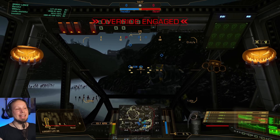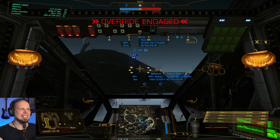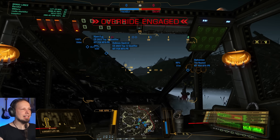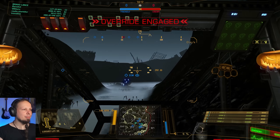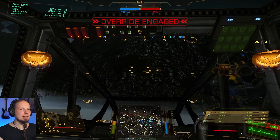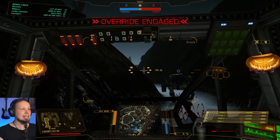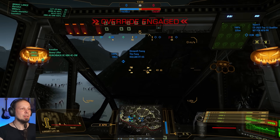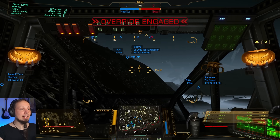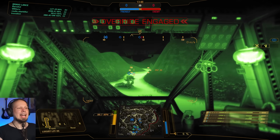Alright guys, second game of the day. We are playing the Scrapyard and we have a bunch of light mechs here — a bunch of Kit Foxes. This is a three Kit Fox setup with the Locust on my end. We have a Championship 2023 top 12 qualifier — that guy probably knows what he is doing. We've got some Flamers on the Kit Fox. Let's see what we can do as a light mech squad. They are not the fastest mechs. I'd honestly rather have a Flea or something with ECM. Let's scout the flank, see what we can do, and react accordingly.